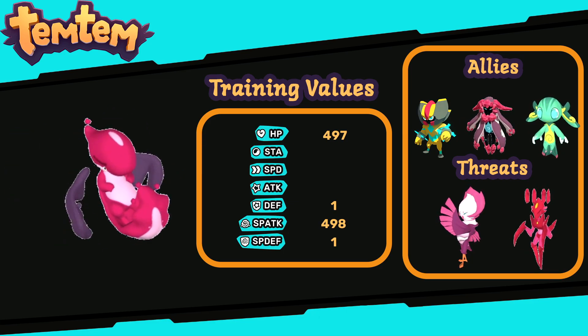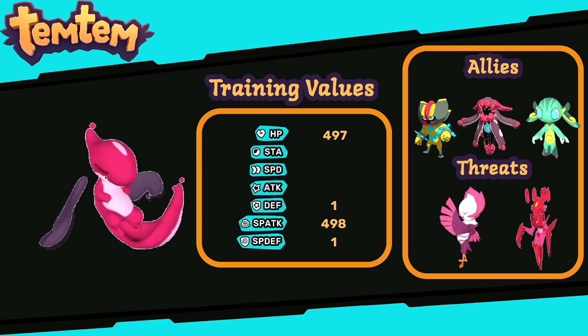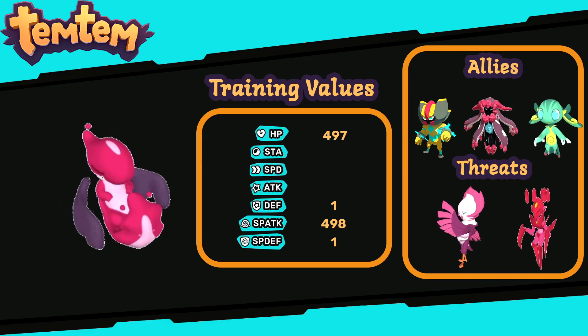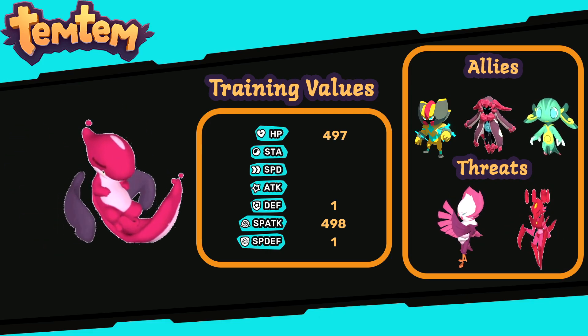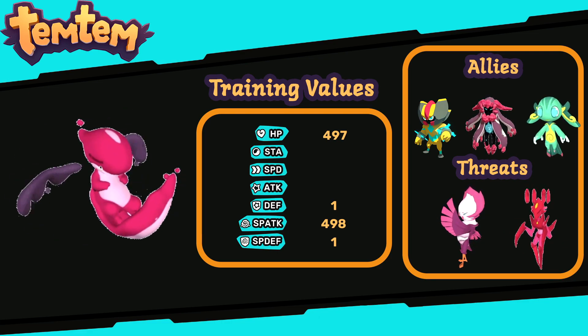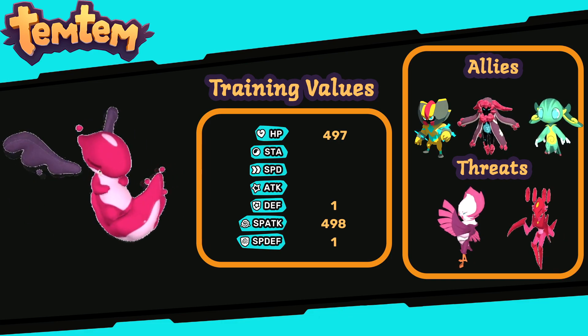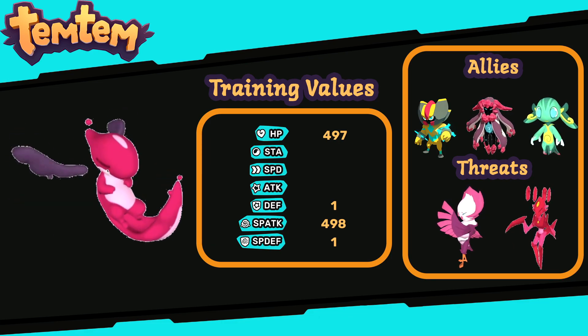As for the threats, you need to be absolutely careful of Banshee and Gyalis — they can even one-shot an Eduro Boros if we don't have the correct HP at the correct time. Eduro Boros cannot really damage those very well, and they counter it pretty well, so be aware of that.